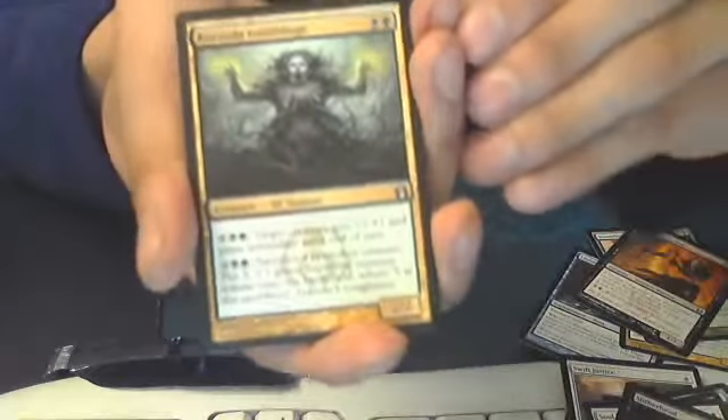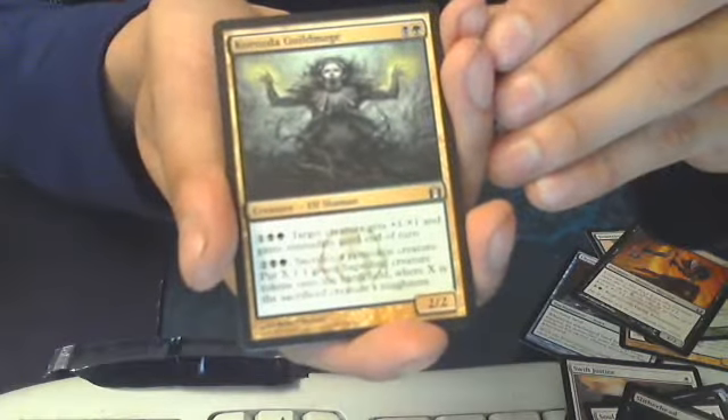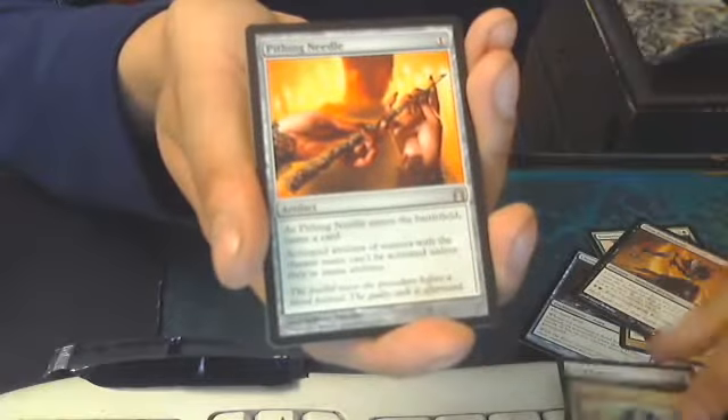Gravecrawler's better to discard though. Corrozive Guild Mage — very cool. All the guild mages are pretty cool. Pithing Needle.